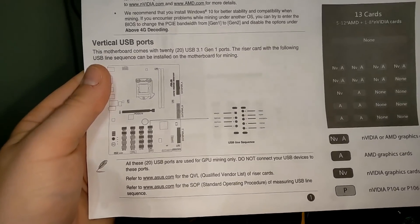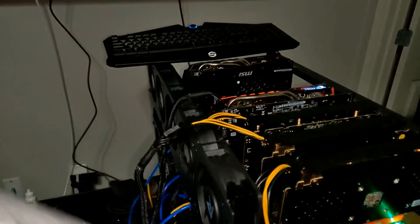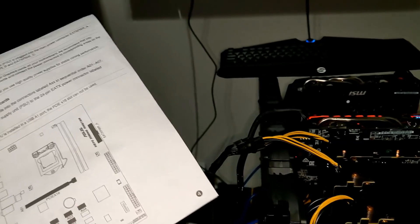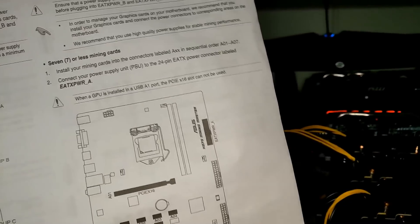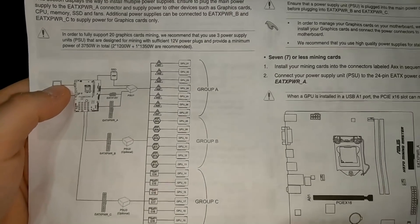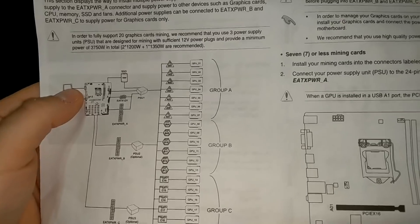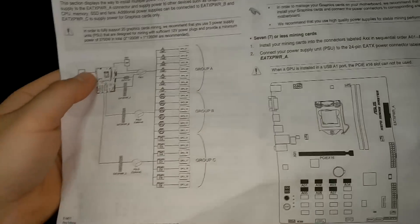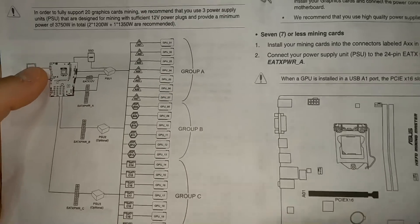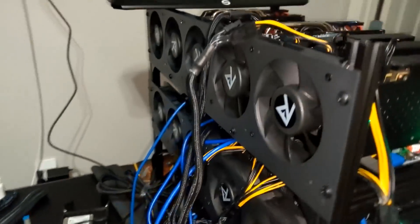There have to be settings that we are missing. But considering this is the first release of the BIOS for this motherboard — you can see right there, first edition in June — I think we're running into an issue with the actual BIOS. It does make a huge difference how you plug in the power supplies. You have to go 7x7x7, because otherwise the power doesn't distribute properly and you'll get errors and your cards won't hash correctly.